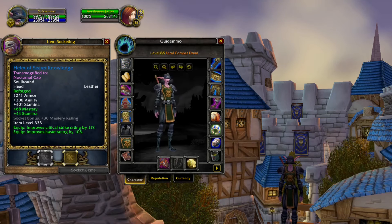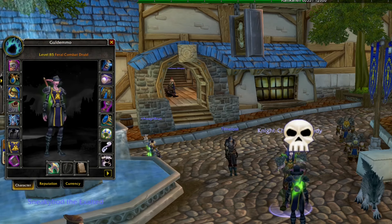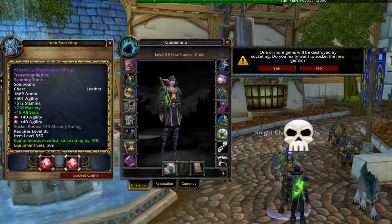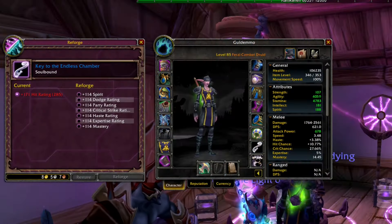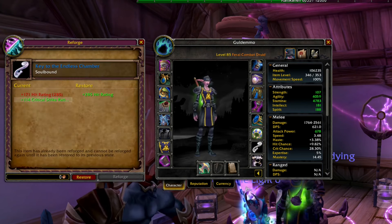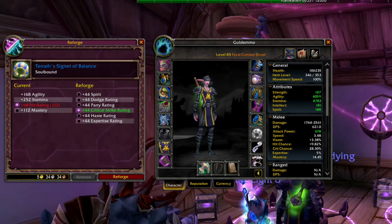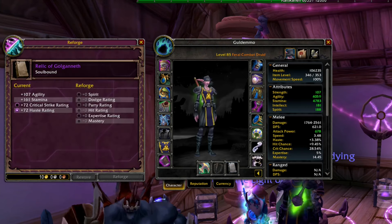Everything will matter, especially if you'd like to get yourself a raid spot. Don't get yourself the green gems — it's going to be worth it to get the rare ones, as they will improve your character's performance by a high amount. Remember to also reforge all your different items into the best possible stat for your specific character. You don't want to have too much hit if you're already hit capped, or go for mastery if it's not a good stat for your class.